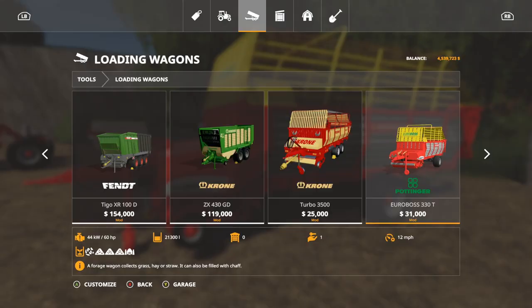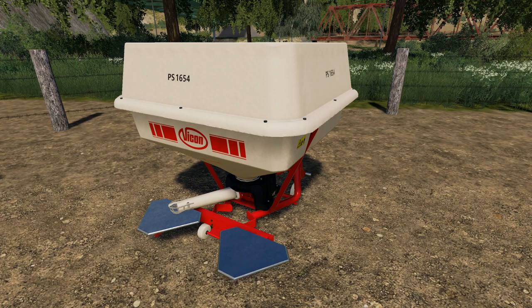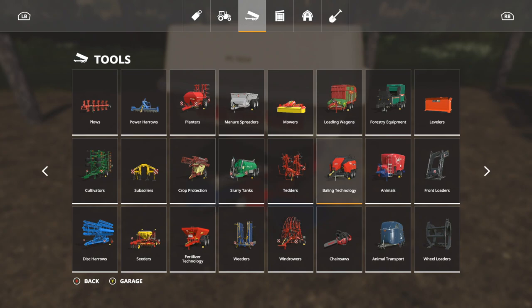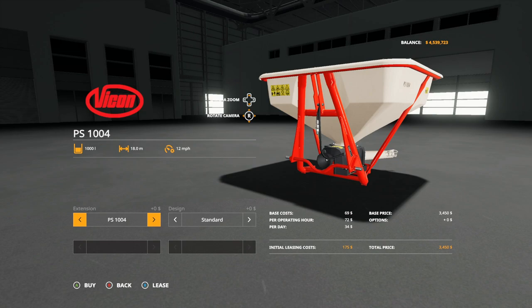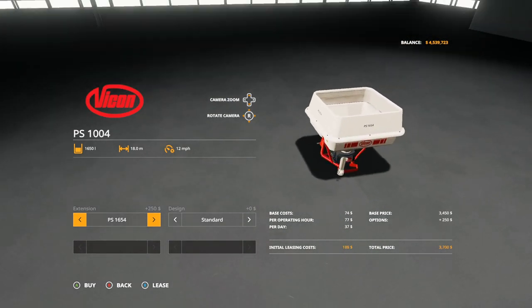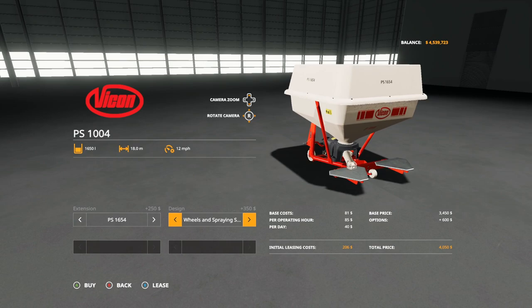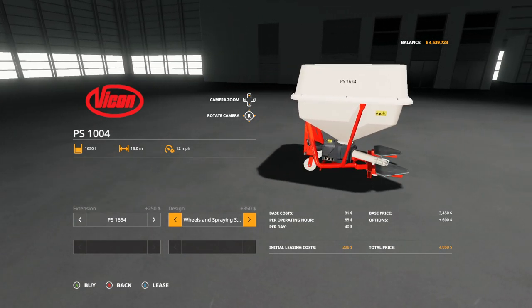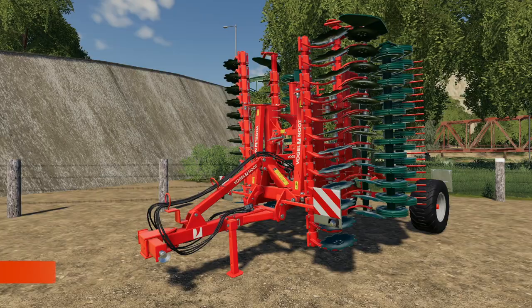We have the Vicon PS 1004-1654 fertilizer spreader. Go into fertilizer technology — it'll be the very last one. It does solid fertilizer and lime, holds 1,650 liters maxed out. In extensions we have the 1004 base and the extension bringing it up to 1,650. Design options include standard, support wheels, spraying sheet wheels, and spraying sheet. Fully decked out it costs 4,050 dollars.